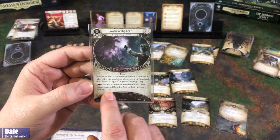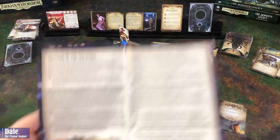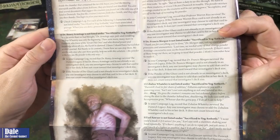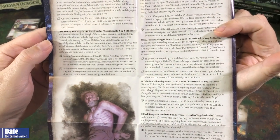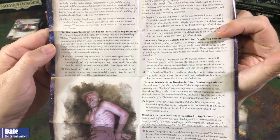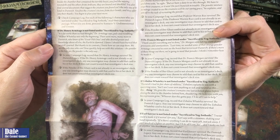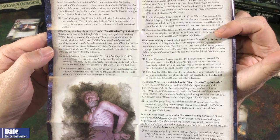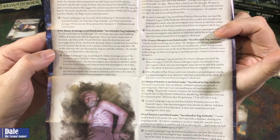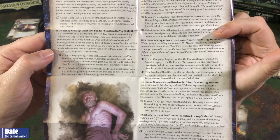The powder card: it enters play with X clues on it, where X is the number of characters who survived the Dunwich legacy in your campaign log. Dr. Armitage says, pale and trembling: Wilbur Whateley was only the beginning. There were more, many more in Dunwich who know of the great old ones and who desired power and knowledge above all else. I knew I should have burned that wretched journal. But thanks to its contents, I know how we can stop them. We're the only ones who can. The powder is the key - the powder is the only way.